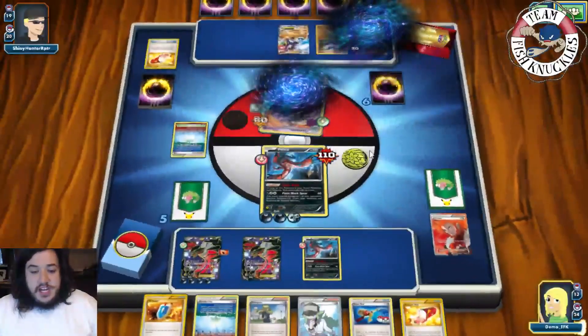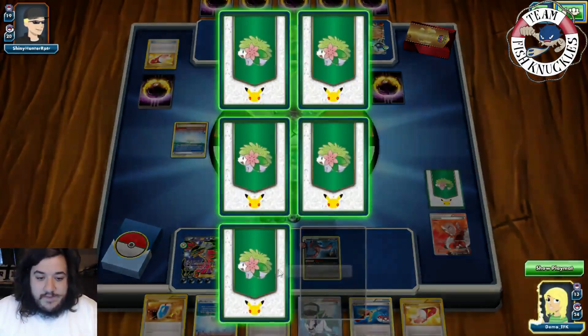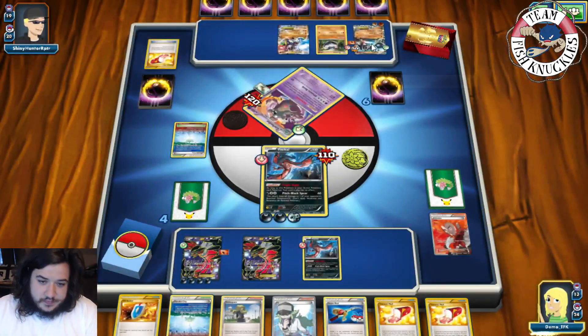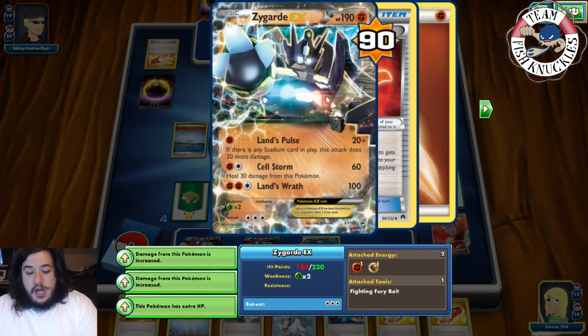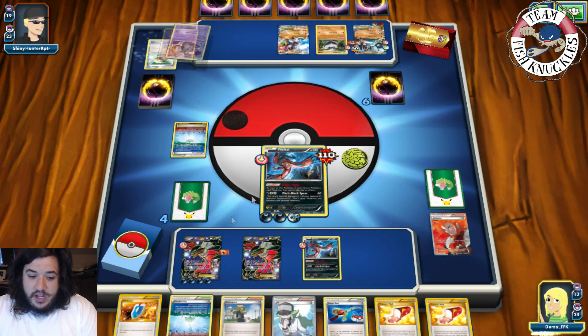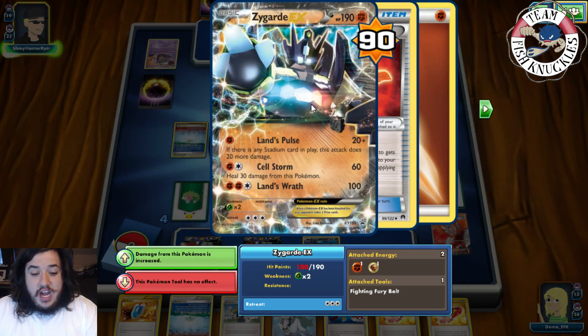What we're going to do next turn is knock out this guy. Lysandr brings it back — then we can do about 140 plus 54 equals 150, which will knock it out. I'm going to draw a card. We have one Max Elixir left in the deck somewhere, two DCEs overall — I think one is prized — and one Dark in there as well. Shaman could be used late game, but we know what happened last time. Shaman messes things up.